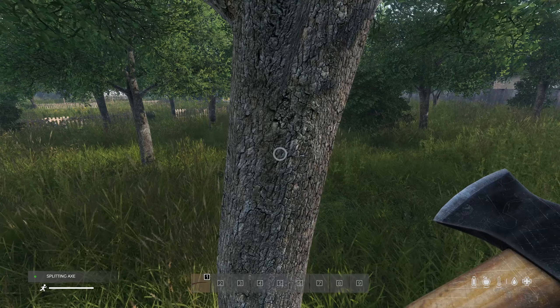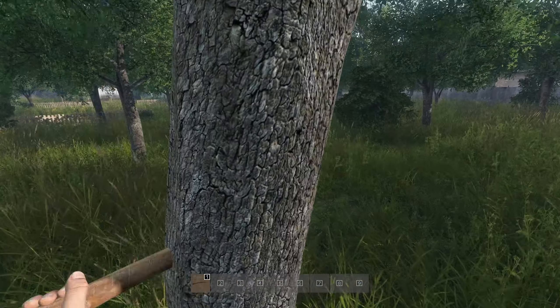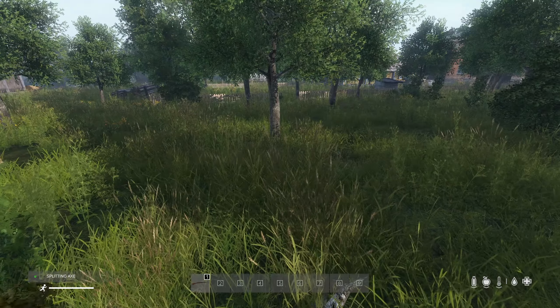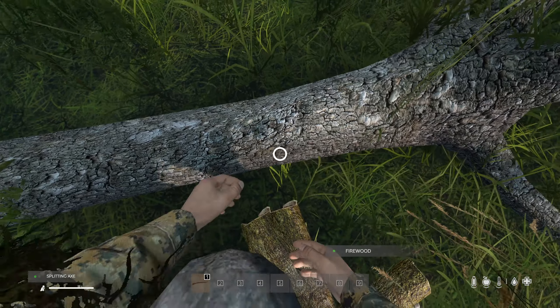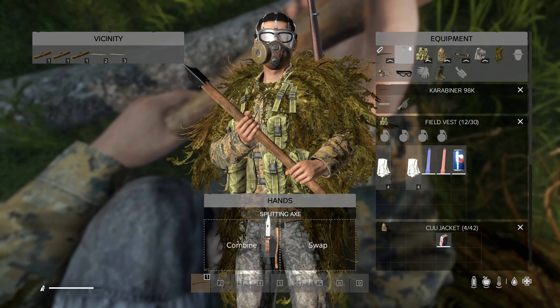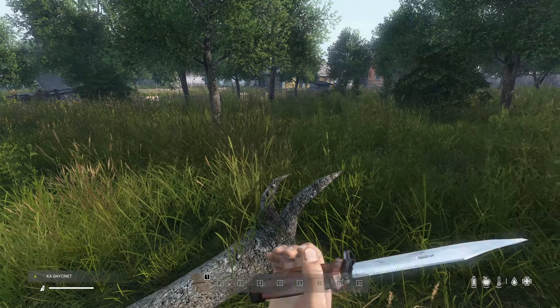I'm going to cut this tree down by holding left click. Now I'm going to split some of the firewood up. We don't have any more bark on us, so I'm going to swap to the axe and head over to a tree.